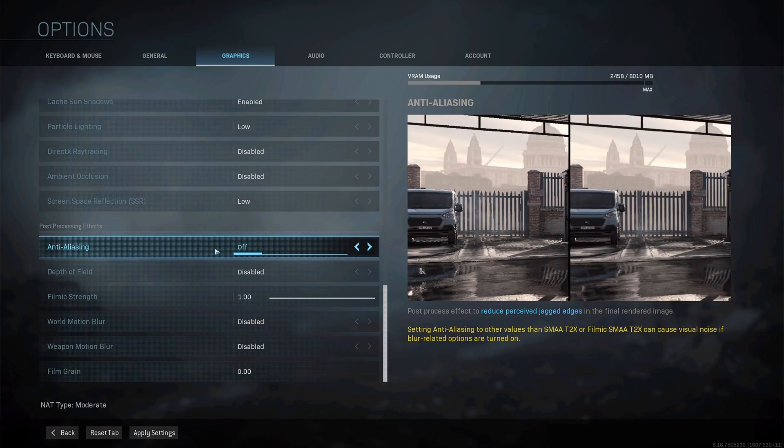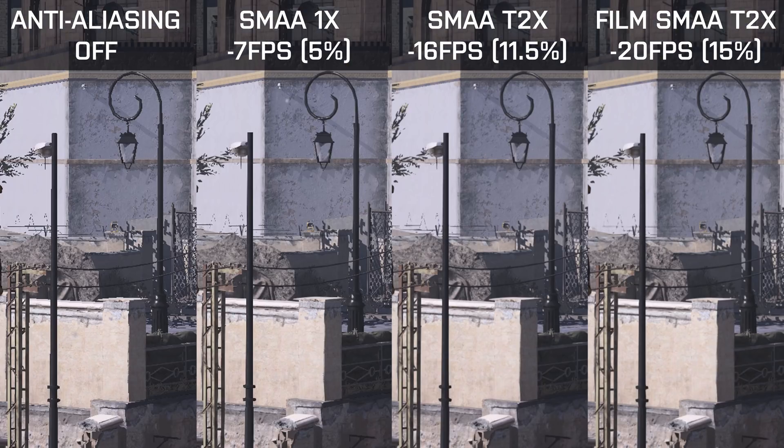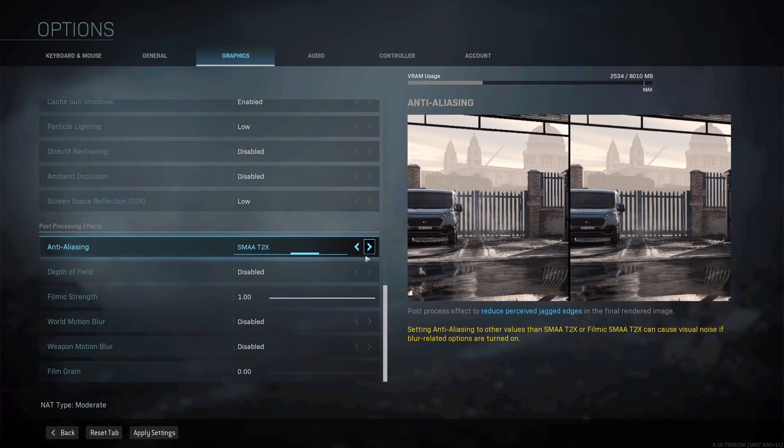Anti-aliasing quite significantly affects performance as expected. Going to SMAA 1x costs about 5%, SMAA 2x drops performance by about 11%, and filmic SMAA 2x drops it by about 15%. There isn't much visual difference between SMAA and filmic SMAA, so SMAA 2x is a solid choice. If you don't care much about anti-aliasing, disabling it gives the highest possible performance. Personally I prefer SMAA 2x for a smoother looking game.